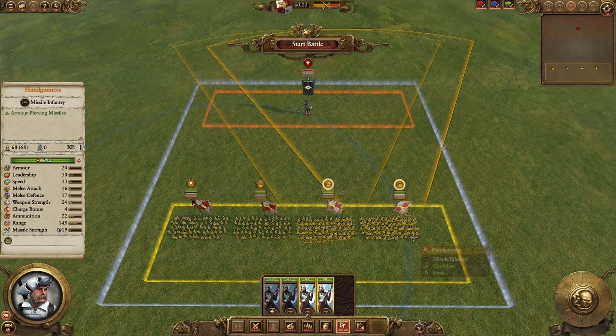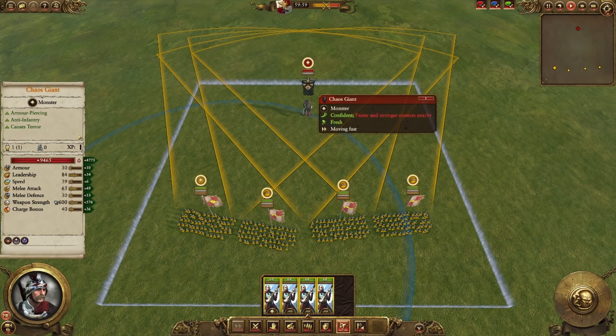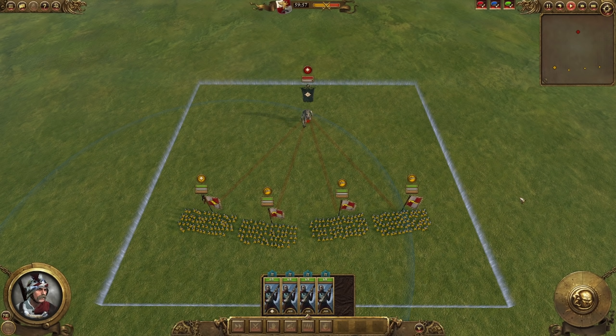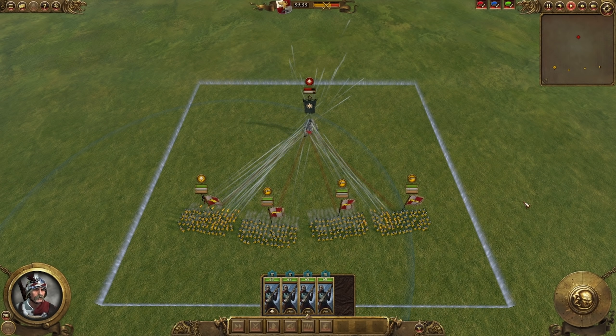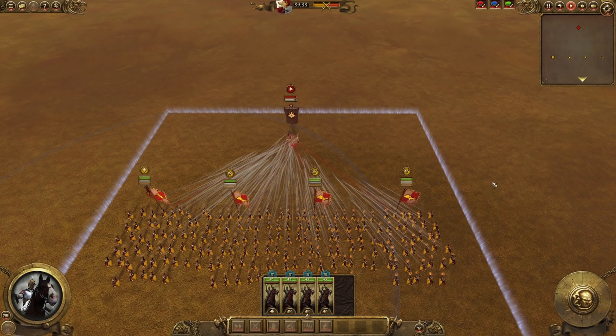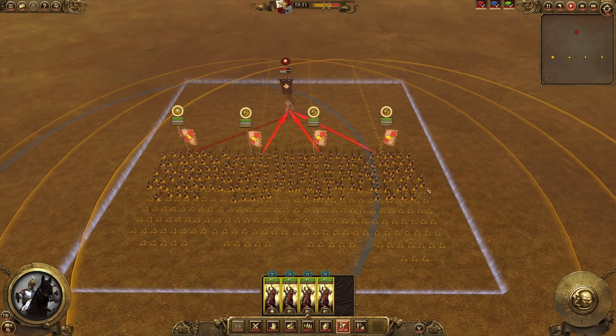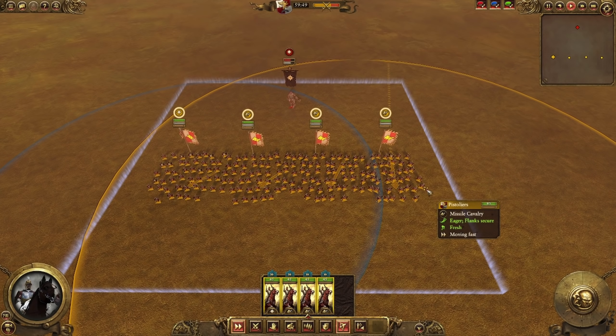There are also two units that outperform Free Company Militia at a very similar price point. Simple handgunners are a much more focused ranged option that does a lot more damage, and for basically the same price, Pistoliers do more damage and are more mobile than Free Company. So really, there isn't a huge point to taking Free Company if Pistoliers are available.